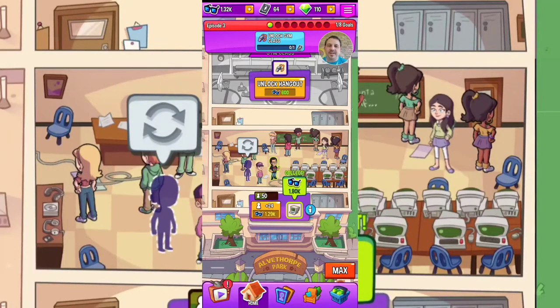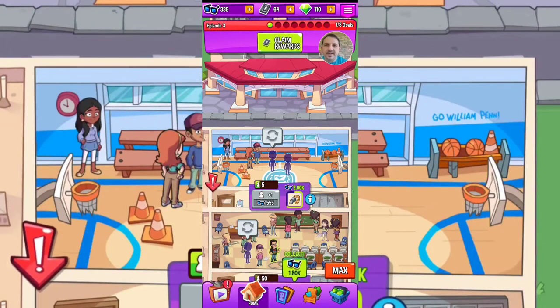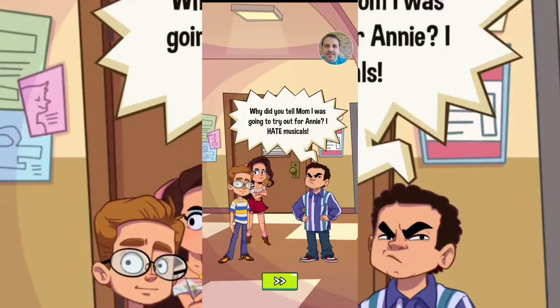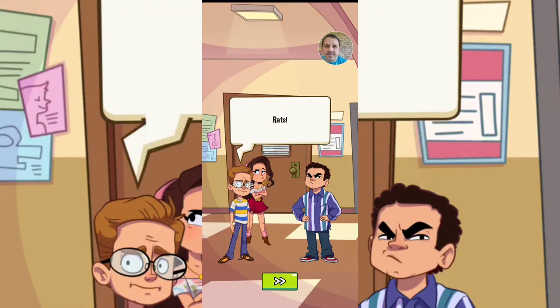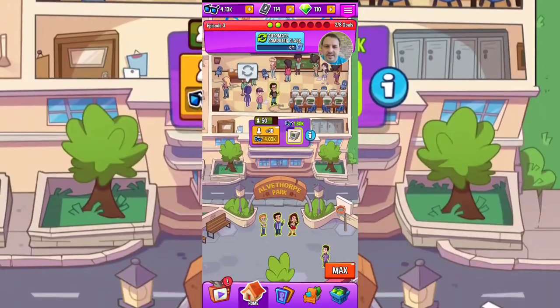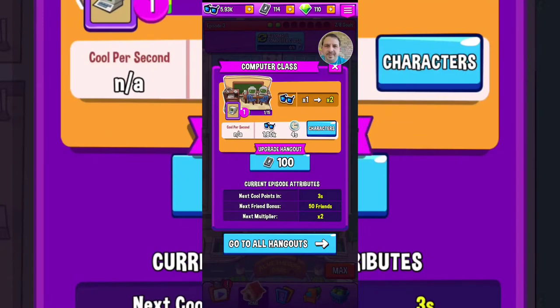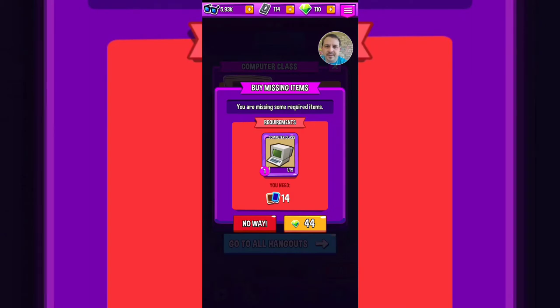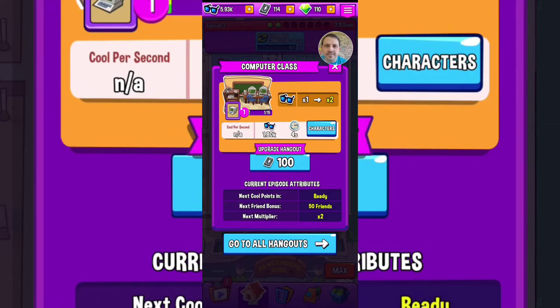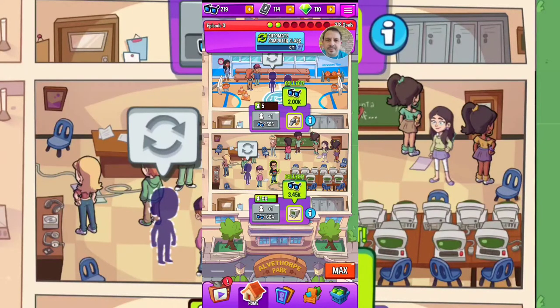So you're getting some story in between. Now our next job is to unlock gym class. We've got 600, so we'll unlock that and try to get some VHS tapes. Just kind of skipping through to show you as much as I can. There is a way to auto-collect your points — automate computer class. You upgrade and I guess you actually need some cards to upgrade the computer class.